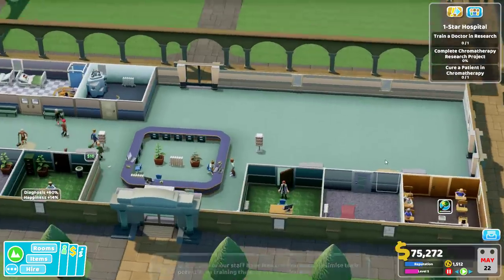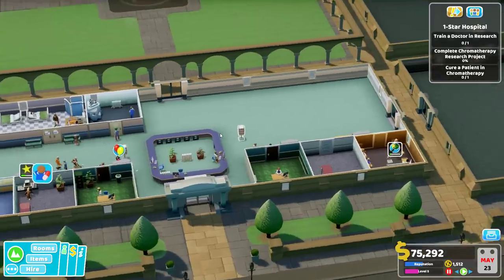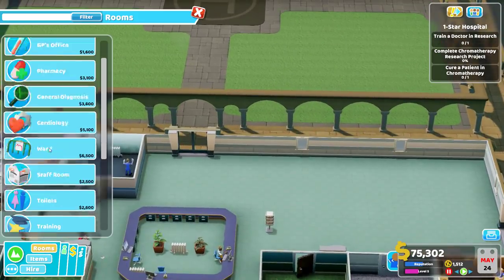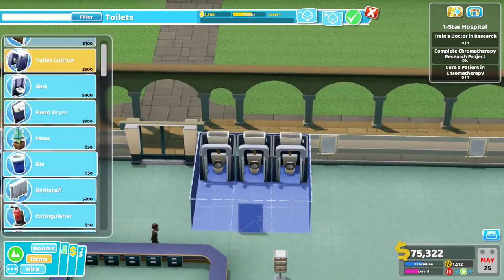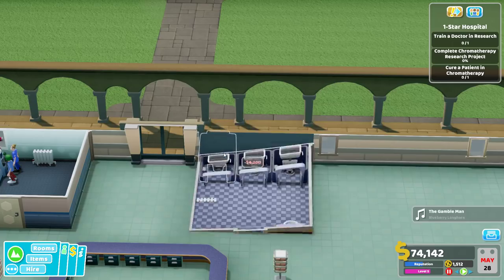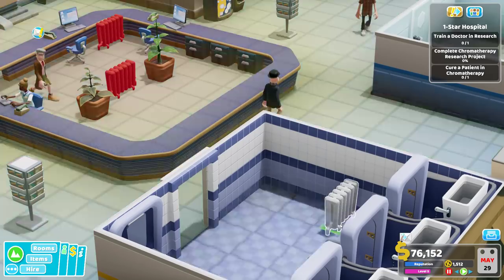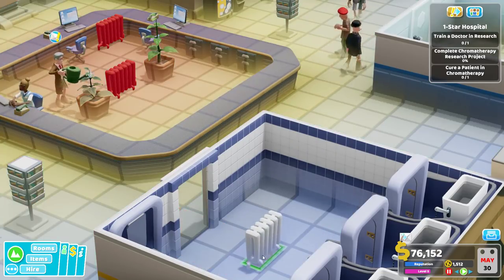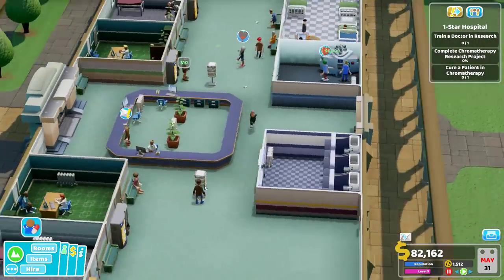Do I have enough future staff training slots? Well, we're working on some training for some people - it's going to be okay. We don't have a bathroom - silly me! Let's build a toilet. We'll get a hand dryer and a sink. Can we fit a radiator in here without blocking things? That looks like it'll work - or not. What became invalid? The dryer. Well, at least they can wash their hands. Staff challenge: get a level four room - we should be able to get that at some point, we'll probably need to expand for it.